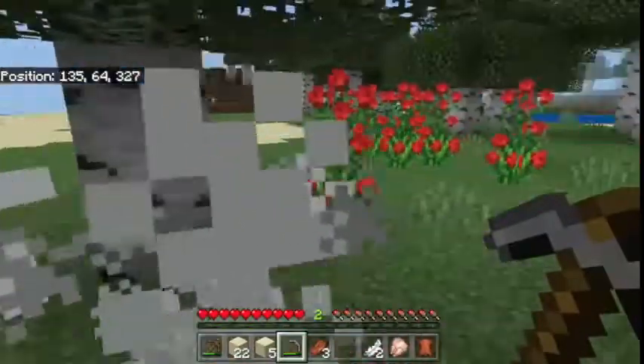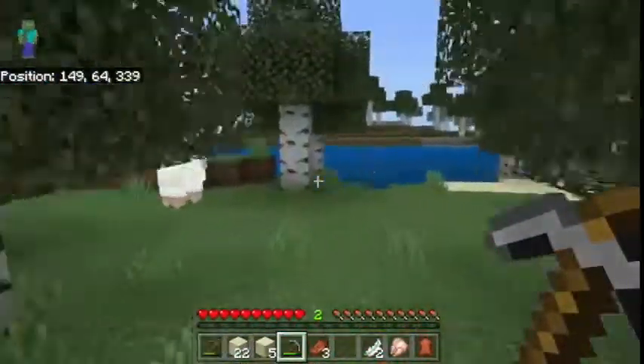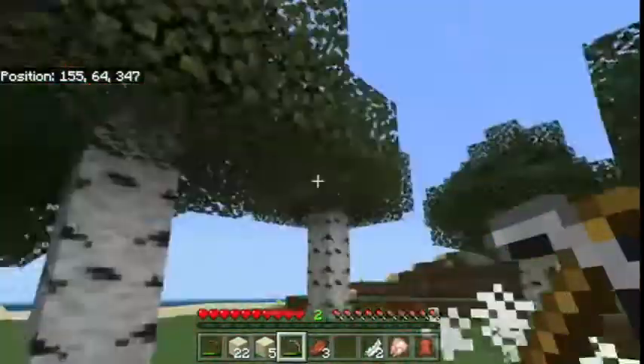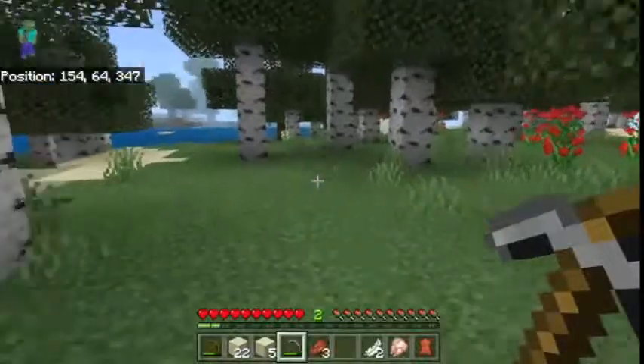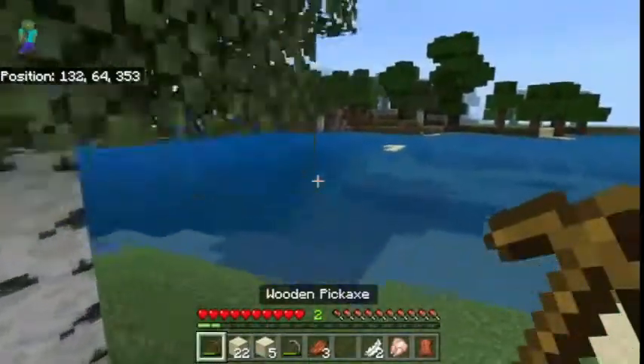You want to get as much food as possible. There's a chicken — and look, there's a sheep, go kill the sheep! You also want to get sheep because they drop wool, and you need that for beds.